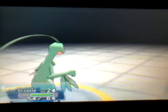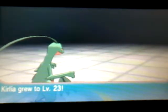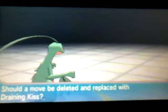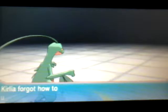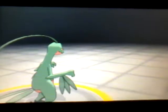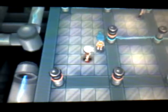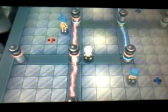Charmeleon is level 25, Swallow is level 24, Curly is level 23, and we'll learn Draining Kiss — take away Double Team. Hit the switch, hit this switch, and let's go straight ahead.